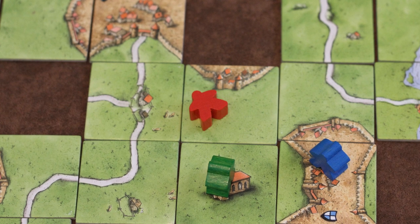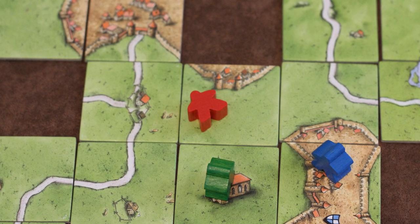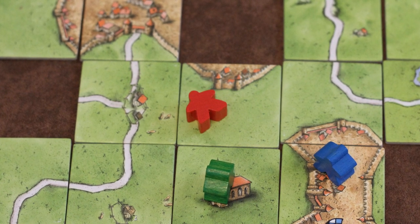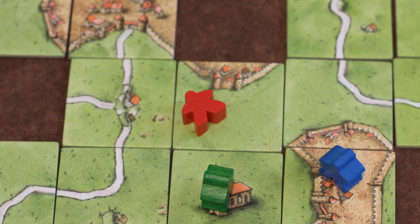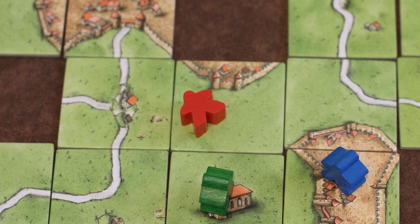Unlike the other three kinds of followers, farmers always stay on the board until the very end of the game. To distinguish them from the others, they're turned on their side and placed in a field space rather than on any one of the features. At the end of the game, each farmer is worth 4 points for every complete city that is adjacent to or entirely surrounded by their field. A field is defined as one continuous space surrounded by roads, complete cities, or the edges of the map.